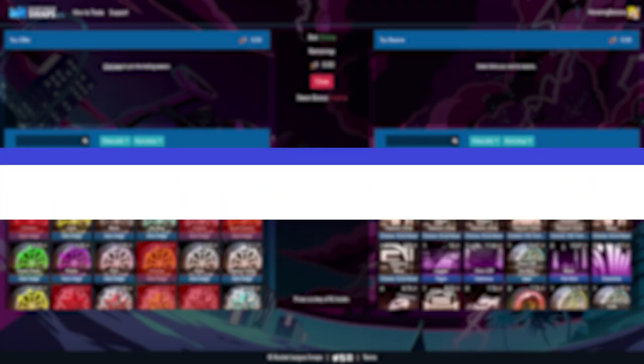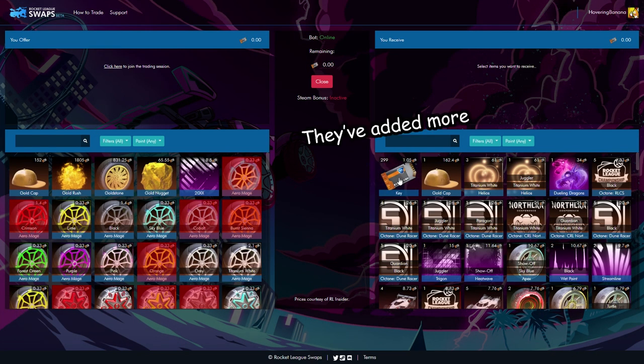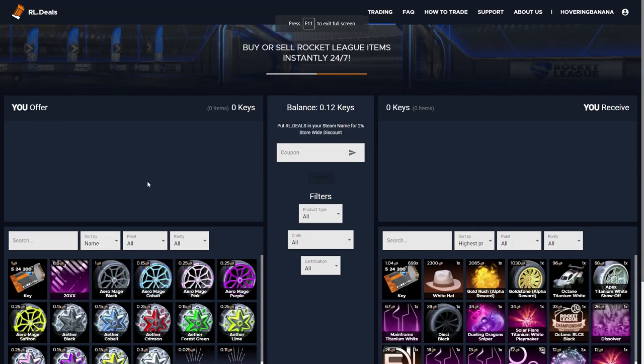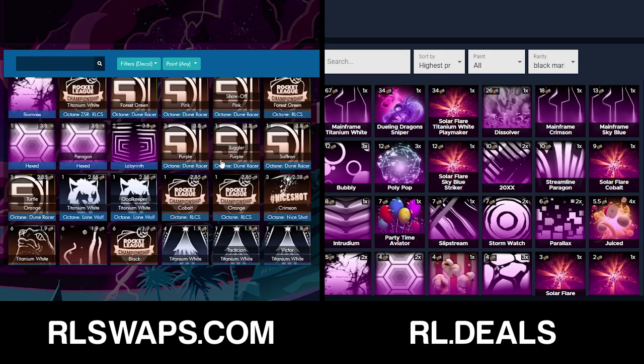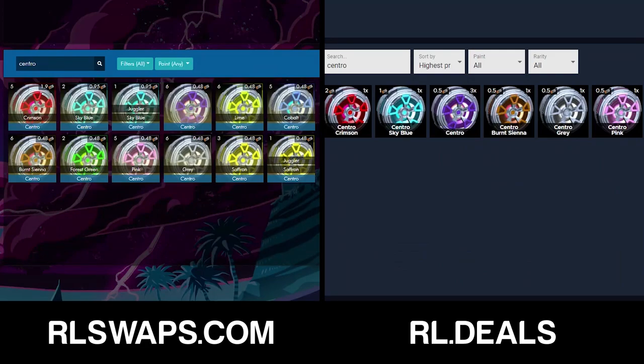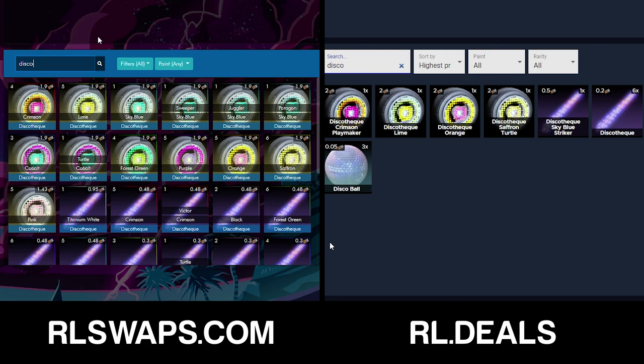Let's move on to stock. On RLSwaps they generally have under about a hundred keys, whereas if you have a look at RL.Deals they've got several hundred more. RL.Deals also has a lot more of the higher tier items — they've got that big white hat, gold stones, the gold rush boost, and a white octane — so I think they win on that high tier category. When we take a look at black markets I feel it's fairly even, haven't noticed a huge discrepancy there. However RLSwaps starts to come out ahead when we move to pendant exotics and lower.